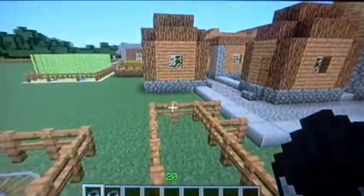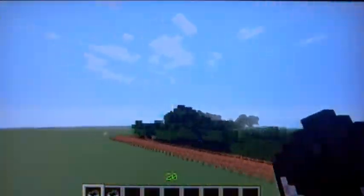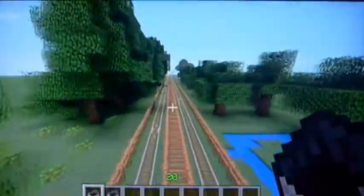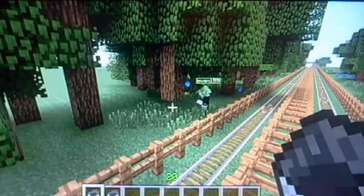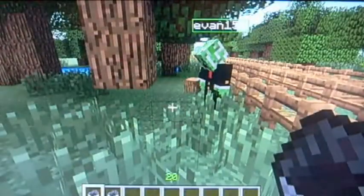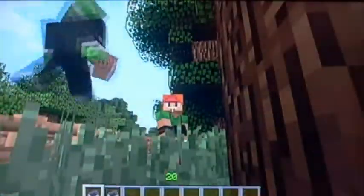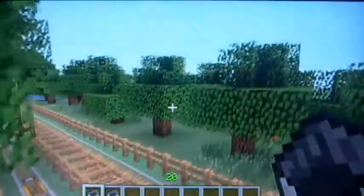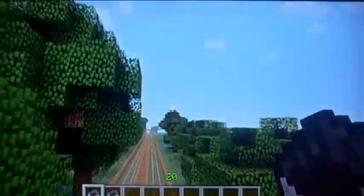We're going to have a huge amusement park here pretty soon, once we're done. But yeah, as you can see, we've got this stuff. Evan's working on some more trees right now. And you can see I changed my skin — I got sick of the elf, and this guy looks pretty cool. And we've got Evan the creeper in a suit over there.